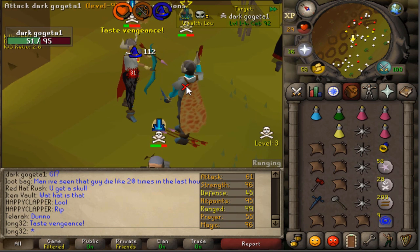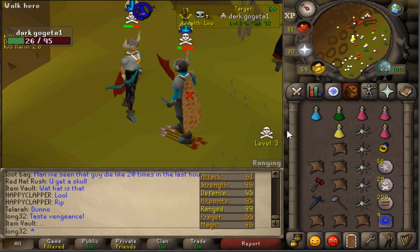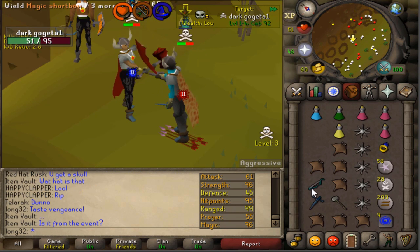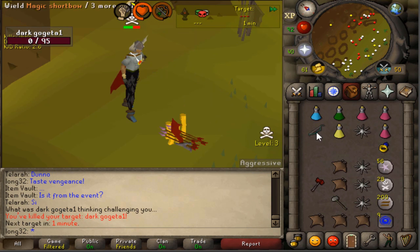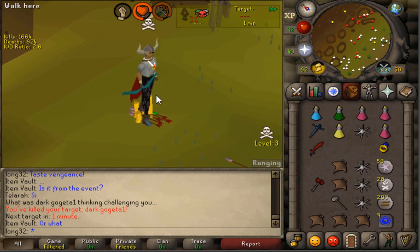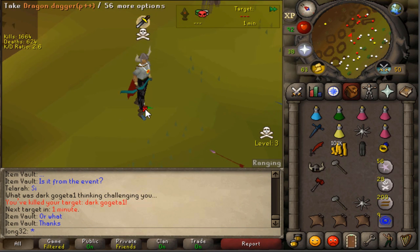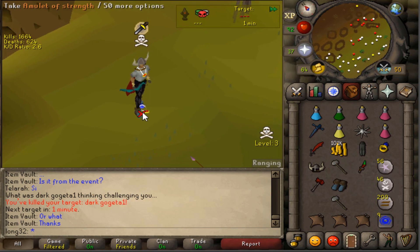With our dragon warhammer - that was a waste. Oh he's risking it, yeah this guy might be a big noob. Oh my god, that's like the second 52 spec we've hit with the dragon warhammer! The dragon warhammer is actually hitting - usually never hits for us but damn, good fight dude.